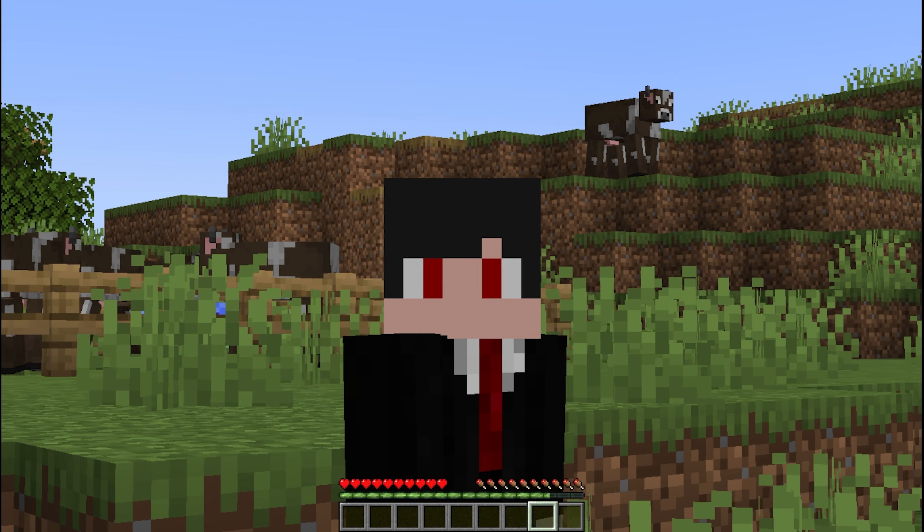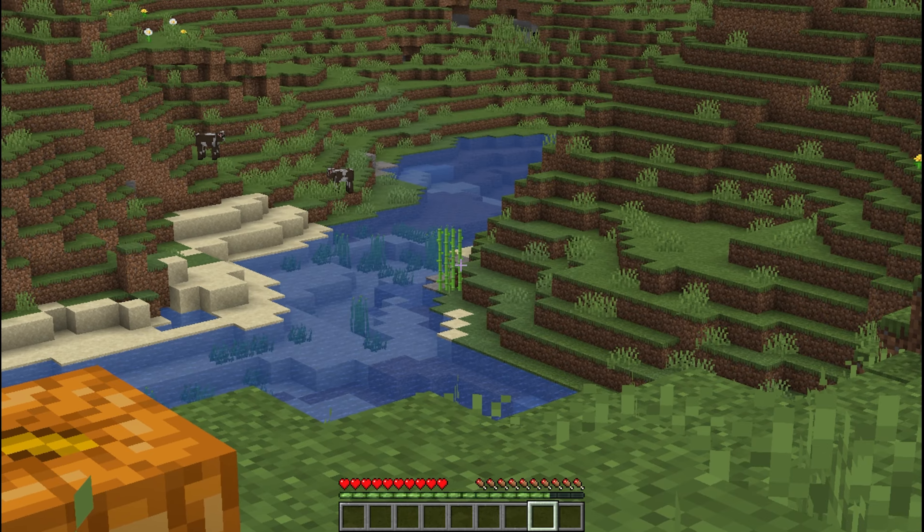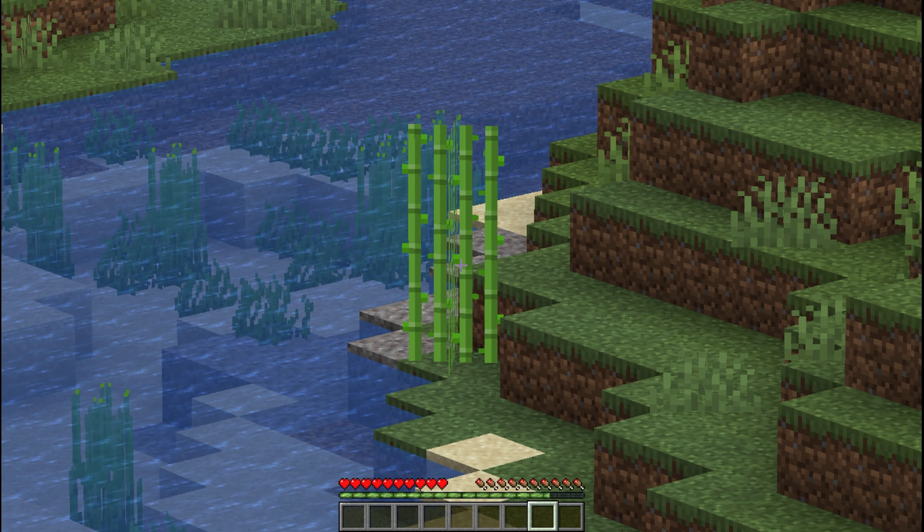Welcome to Minecraft. Today, we're going to show you how to get sugar cane. Sugar canes can typically be found growing near bodies of water, such as rivers and lakes.